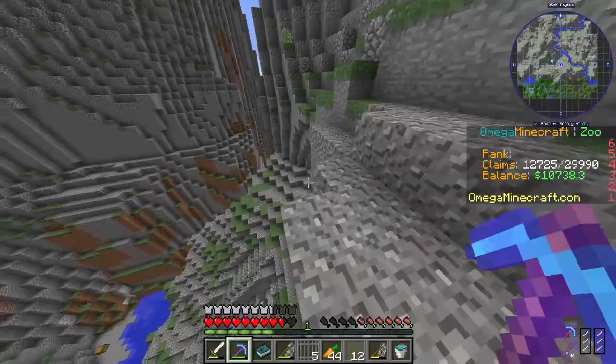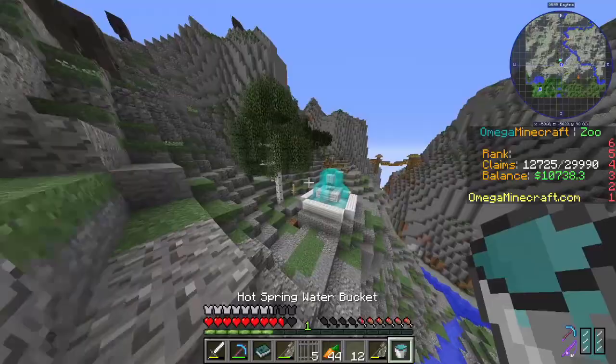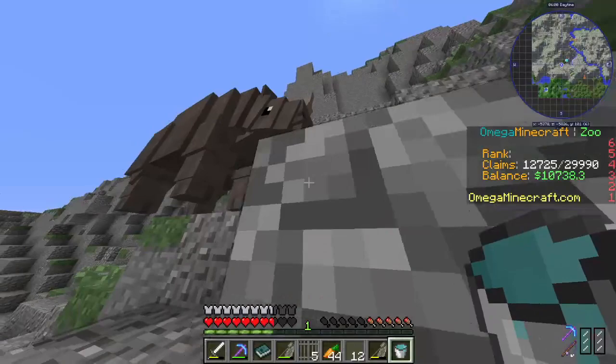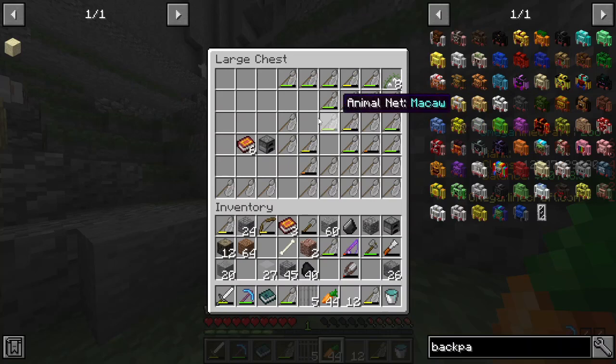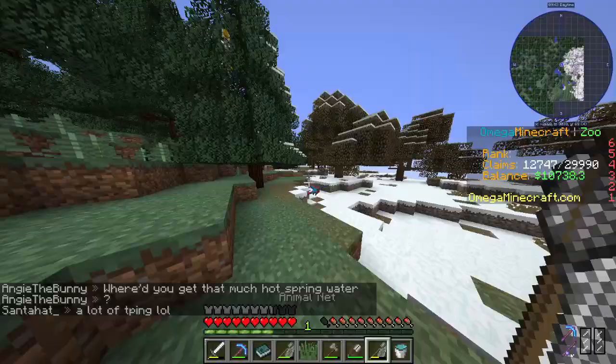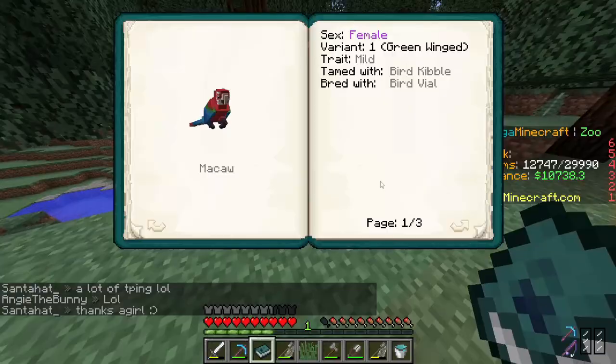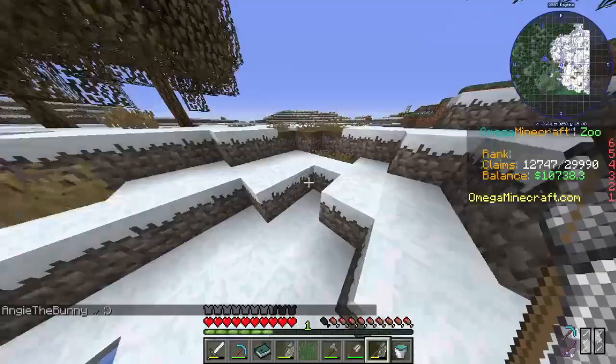We've got some other animals in here as well, mainly African elephants. Let's see if we can find new animals to add to our collection so we can create future exhibits. Is that another macaw? I really don't need it — I have too many of these things already. We're out on an expedition for anything but macaws, because that makes up the majority of my animals.